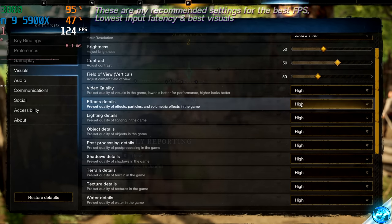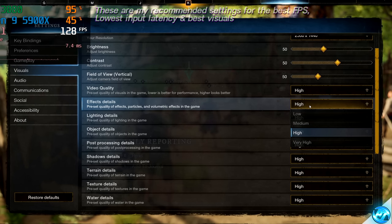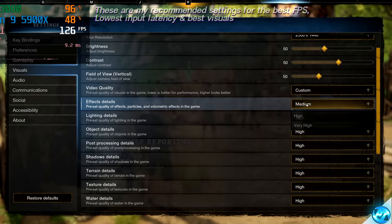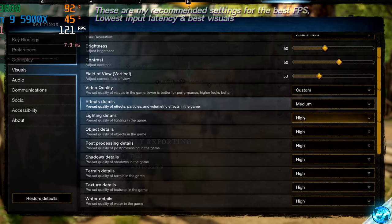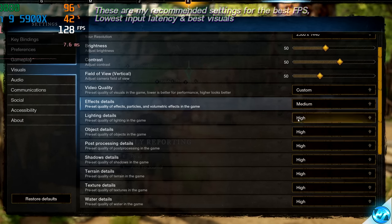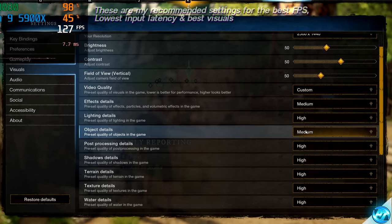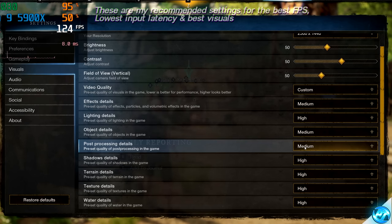For Video Quality, leave this at default and navigate down to Effects. Throughout these in-game settings I'm going to be providing you with the best balance of settings for FPS and input latency whilst maintaining a good level of visual fidelity. If you want every single frame possible, just set everything to the lowest. For Effects: low-end systems set this to Low, high-end systems set this to Medium. Lighting Details does very little for FPS — match this to your system spec: low-end go Low, medium go Medium, high go High, but avoid Very High. Object Details should be set to Medium at the highest, as going above this on any system will increase VRAM usage and lower FPS. Post-Processing Details set to Medium at the highest if you want it on, but for an extra few frames, leave this off.